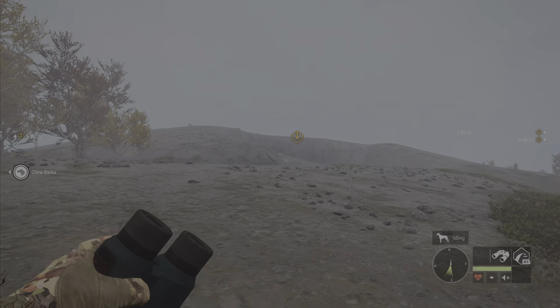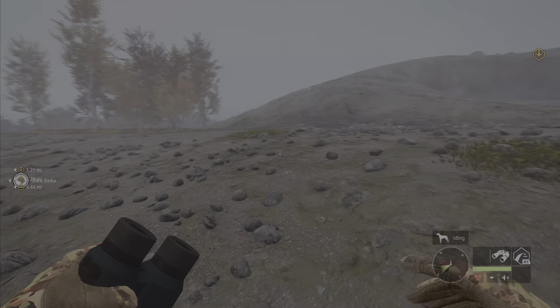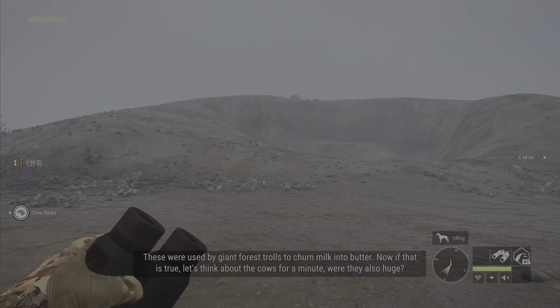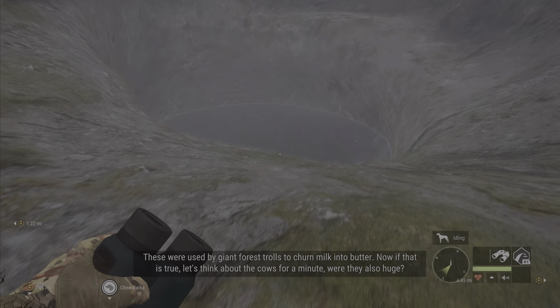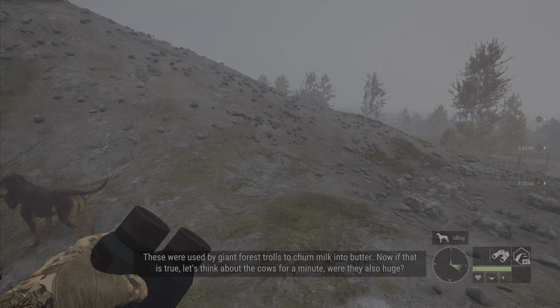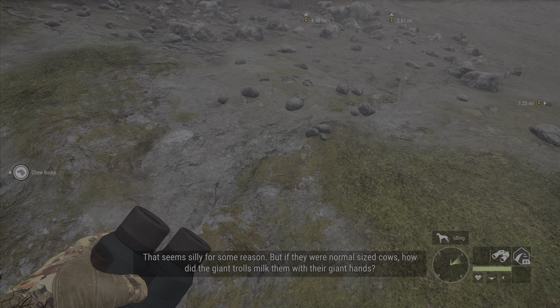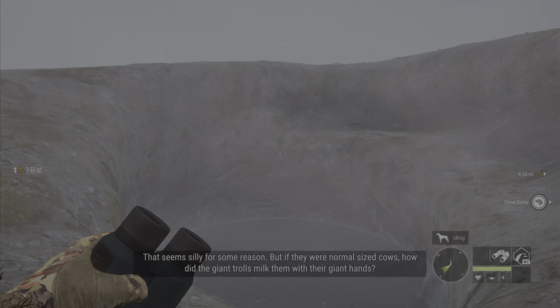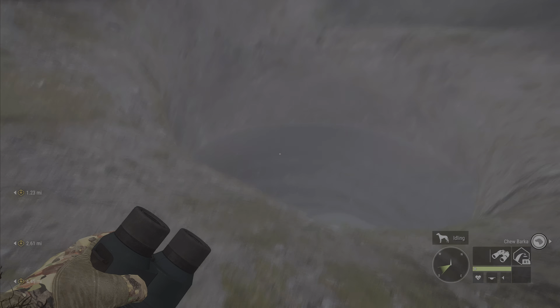Oh, this looks like a troll's butt crack if I ever seen one — it actually looks like more of a butt. These were used by giant forest trolls to churn milk into butter. Now if that's true, let's think about the cows for a minute — were they also huge? If they were normal-sized cows, how did the giant trolls milk them with their giant hands?